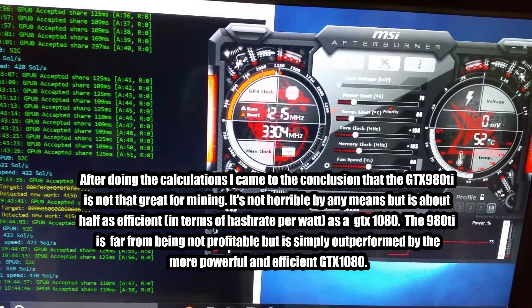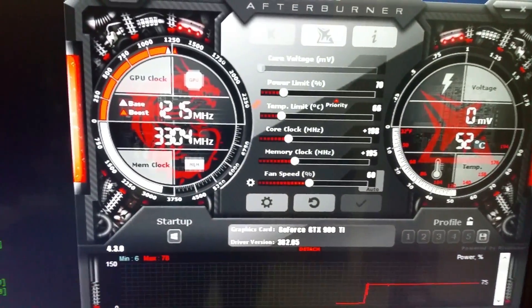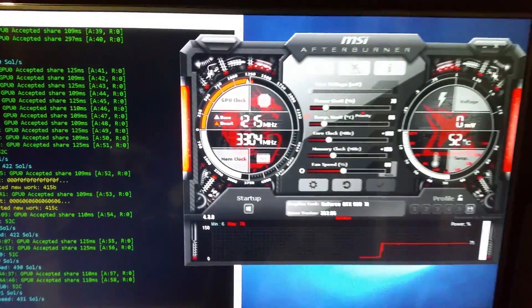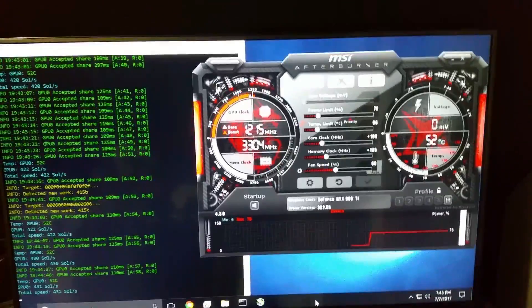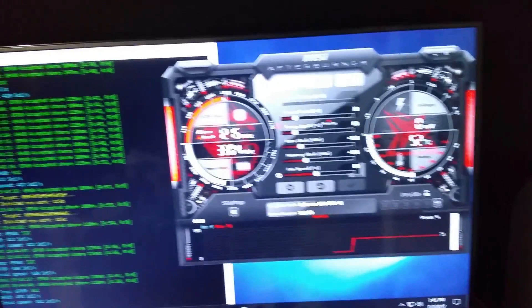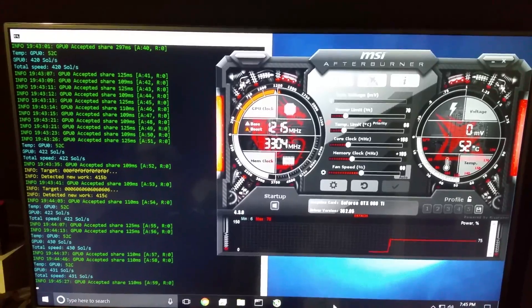The thing I'm really impressed about is the temperatures — 52 Celsius and the fans are only at 60%. I reckon I can drop the fans down to around 40% and still keep the card under 70, which is absolutely fantastic for the card itself. Thanks for watching guys — if you enjoy these videos where I compare cards and do random shenanigans like this, let me know and I'll start doing more. Thanks for watching — peace!